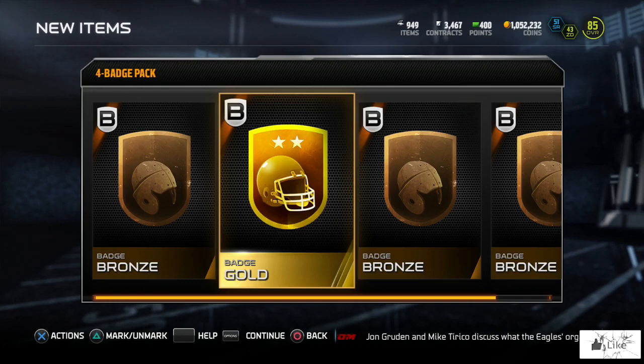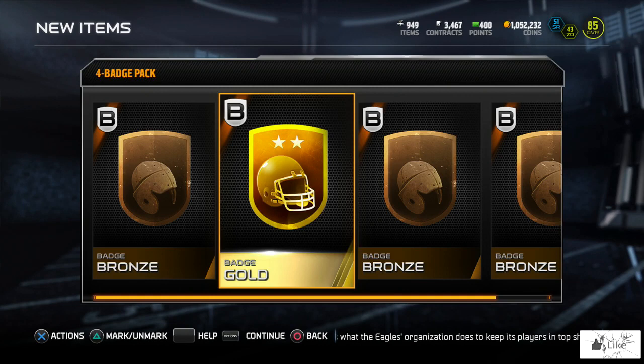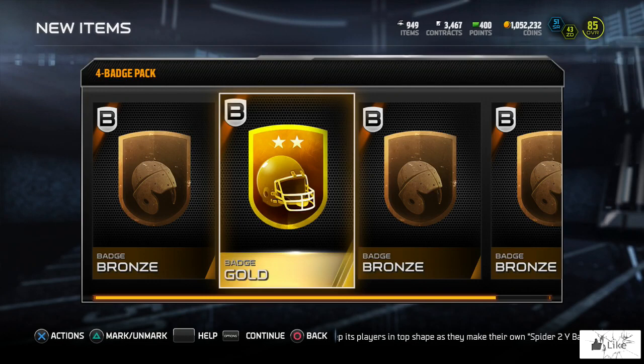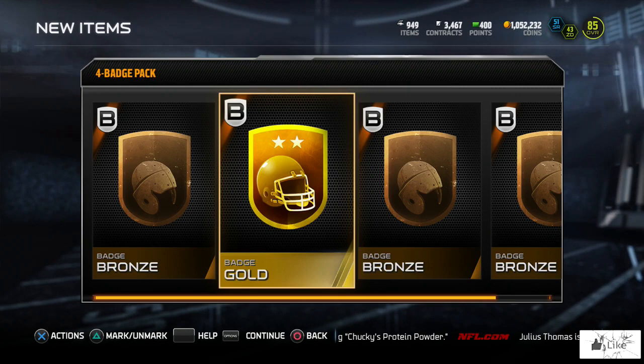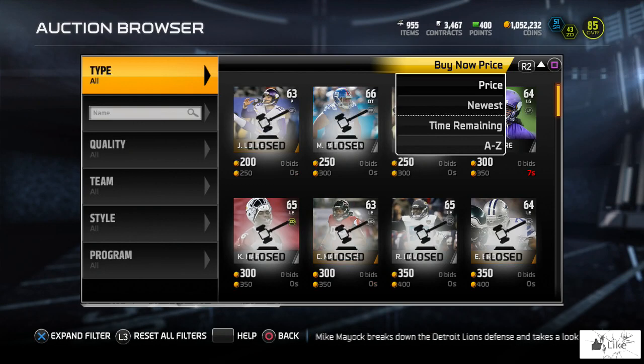I was only expecting two golds, so I'm coming away with a positive attitude. We still don't have our first elite badge pull from a pack - they're going for around 80,000 to 85,000 coins right now - but I sniped one for 11,500 coins. I have a feeling those elite badges could go up even more at some point, so I'm just going to hang on to it for now and see what happens.